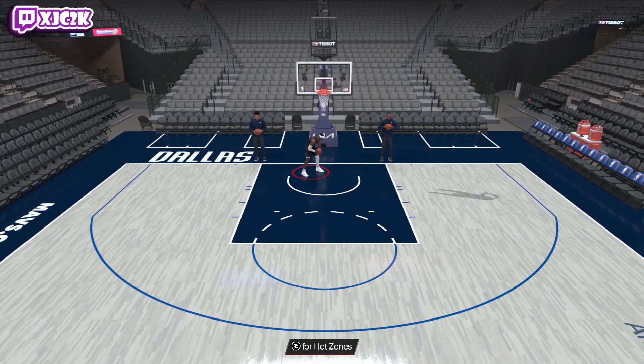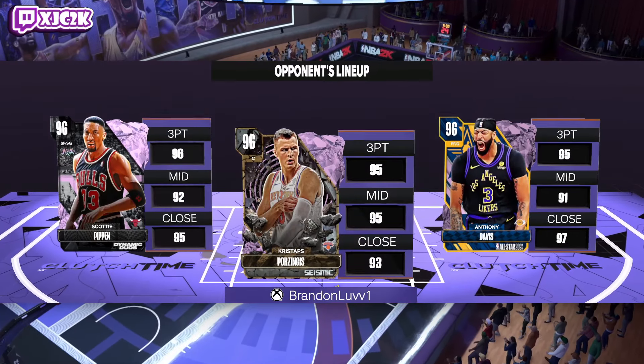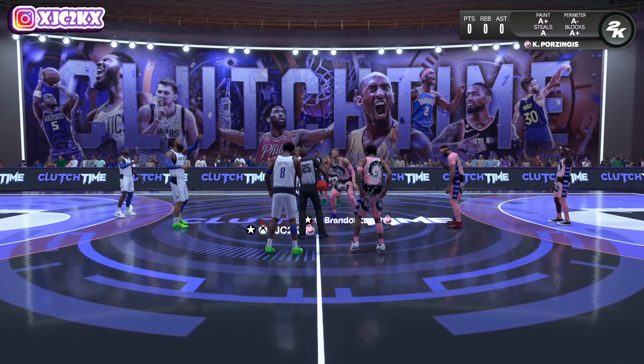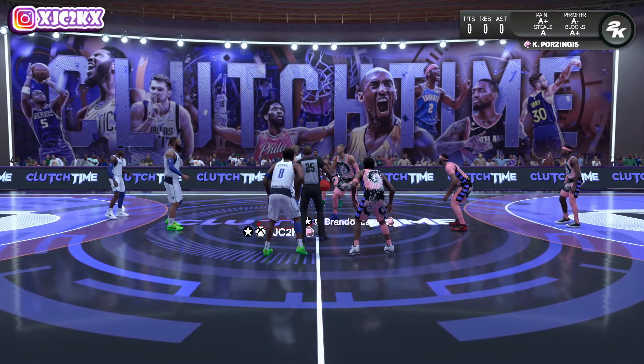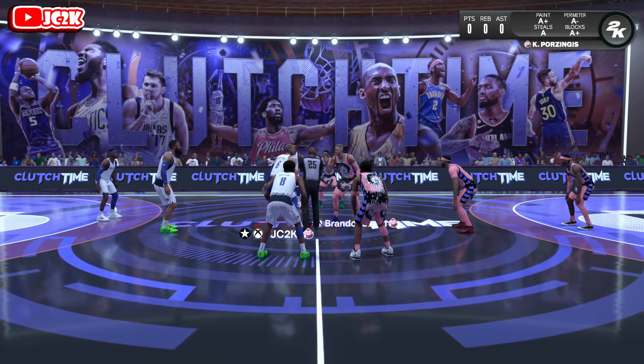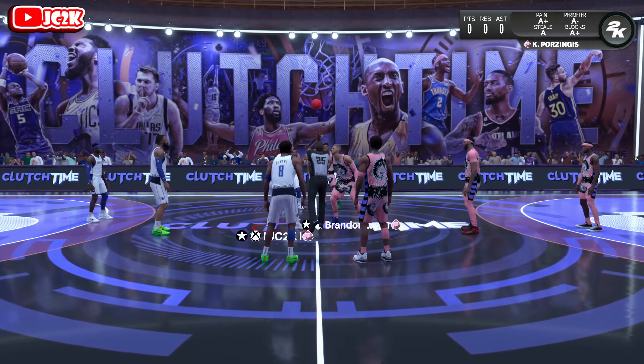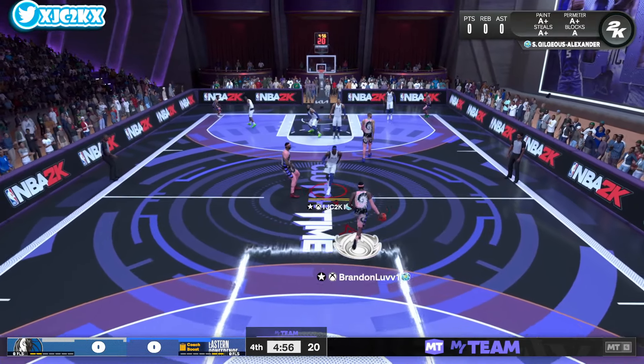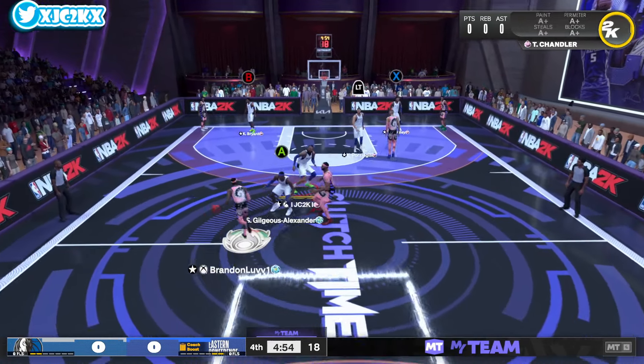Let's hop into a game and see what Shea can do. We're actually playing against SGA, in addition to Kobe, Pippen, KP, and AD — this is an incredible team. We have very, very evenly matched squads. This should be a fun matchup, SGA versus SGA. We are definitely getting a test in this game — we'll see how good this dude is as a player. He's got an elite-level squad so it's definitely a team that is very capable of competing.